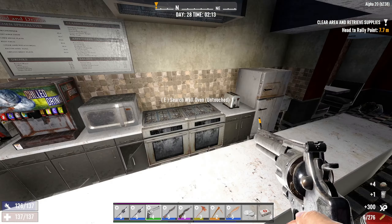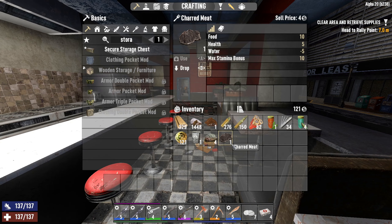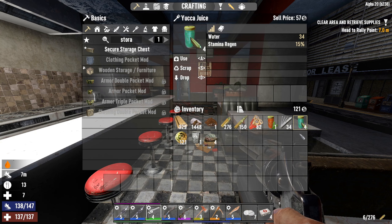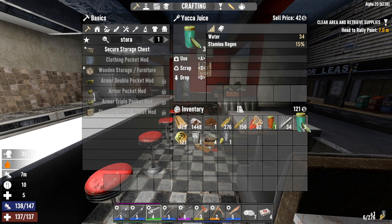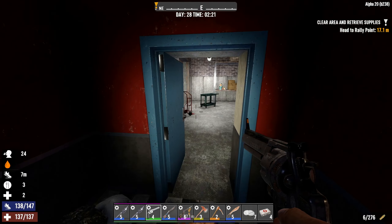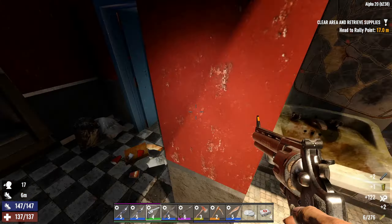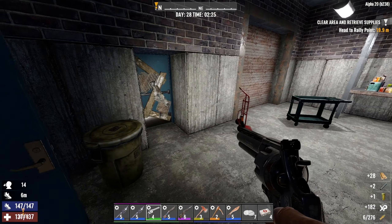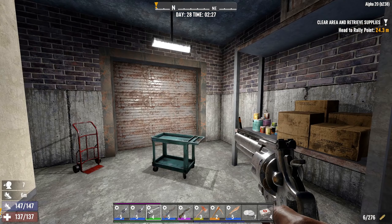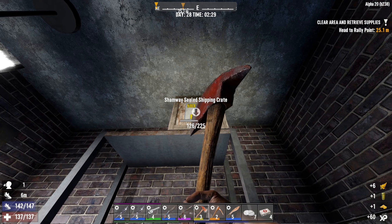Ooh, I found a can in the microwave — I don't know why it would be in the microwave. I'm thirsty. Let's drink some yuca juice. Anyone in here? Might as well just raid this first. Shamway foods — gimme, gimme, gimme.